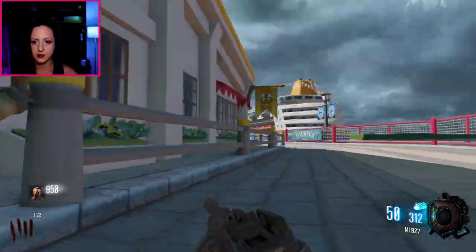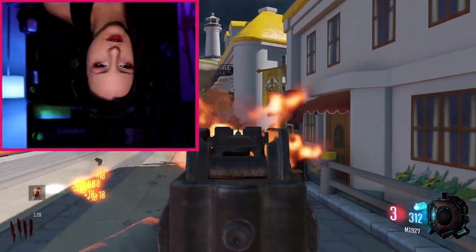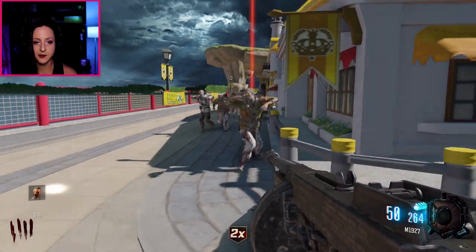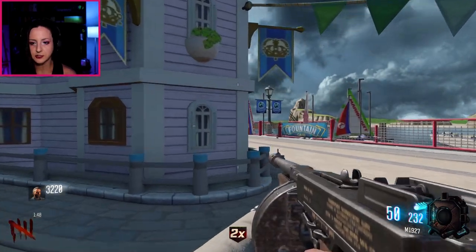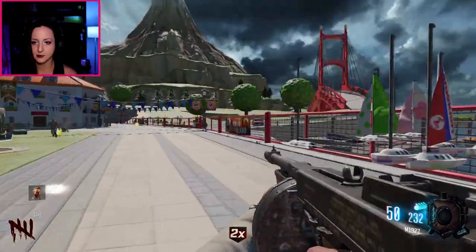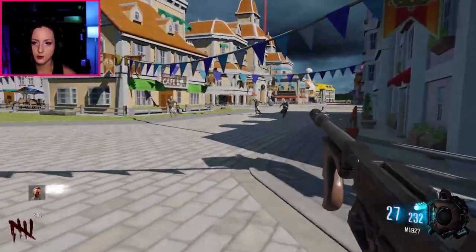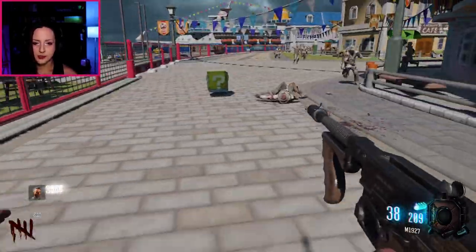Like I said, it's a never-ending stream of zombies. There's a double points — I totally need that. To open up the centerpiece you have to shoot these little star thingies around the map. There are four of them and you've got to shoot them all. Map maker, you might want to fix that — the sails.